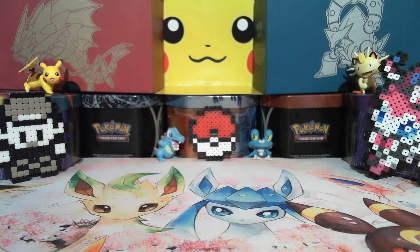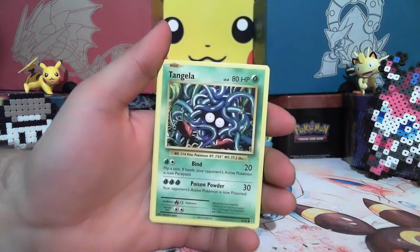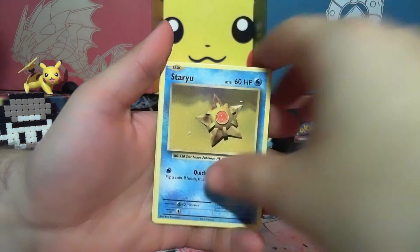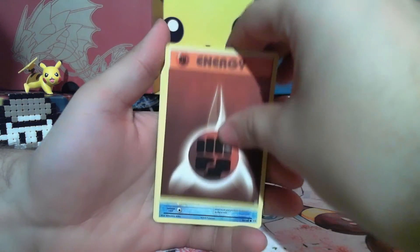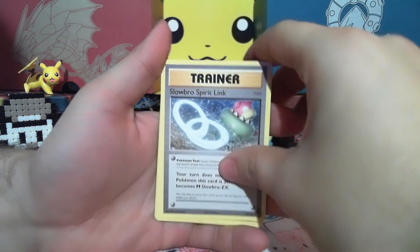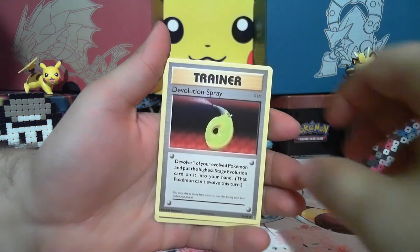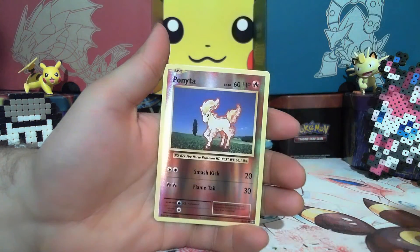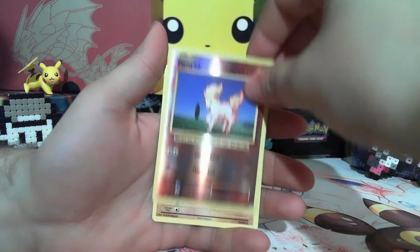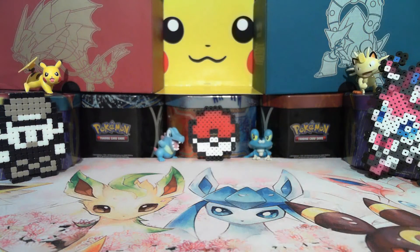All right, last pack of the tin. We got Raticate, Starmie, Magikarp, Slowbro, Ivysaur, Nidorino, and Dugtrio. Not that great of pulls — the Machamp is probably the best one out of there.